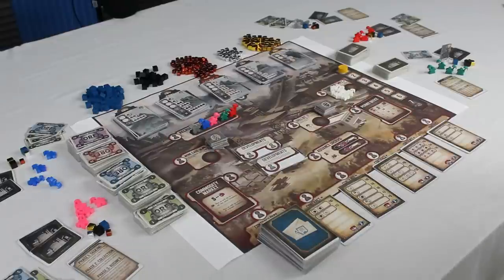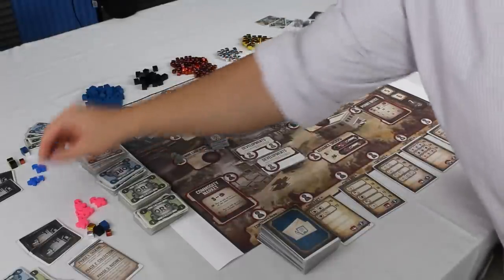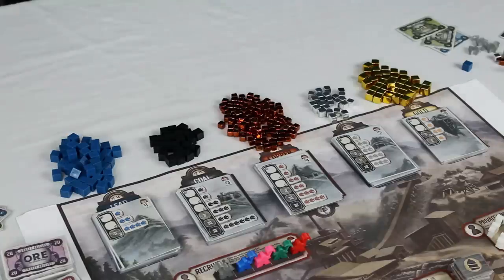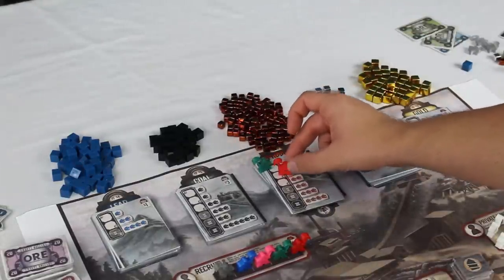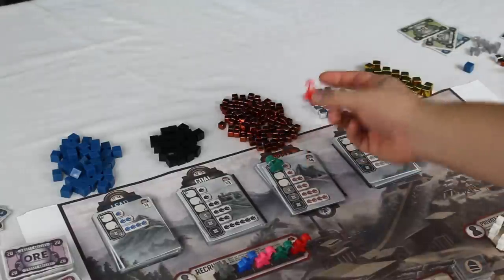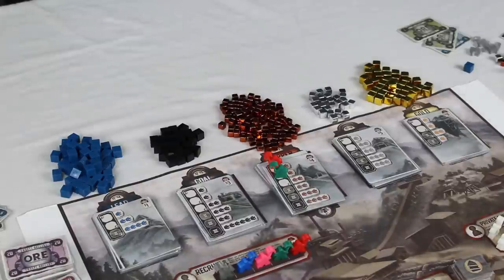Phase one of each round is the tasking phase — the worker placement phase. Starting with player one, they pick a spot, place their worker there, and take the action. Then player two goes, player three, and so on around the table until no one has any available workers left to place. To visit a mine, take your worker and place it on the topmost empty slot of the mine you'd like to visit. Other players' workers do block slots, so if a worker is already there you can't place on top of them. The mines are the only spots that don't provide an immediate action — you have to wait until the collection phase.